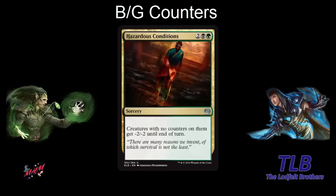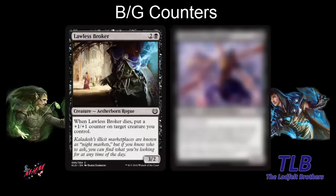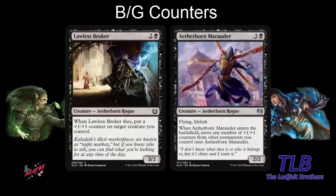Looking at cards that could go into this archetype: in black, Lawless Broker — three mana, a 3-2. When it dies, you put a counter on target creature you control. We could also show the Aetherborn Marauder — four mana, a 2-2 flying lifelink. When it enters the battlefield, you can move any number of plus-one, plus-one counters from other permanents you control onto Aetherborn Marauder. This is a payoff card. You don't even have to move every counter — you can choose how many.